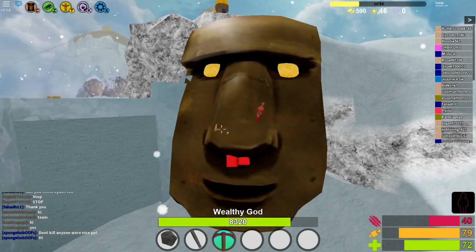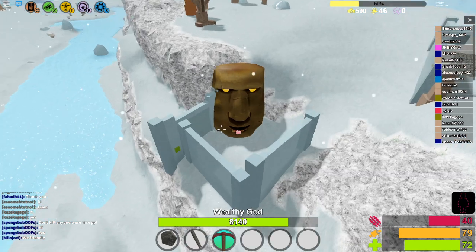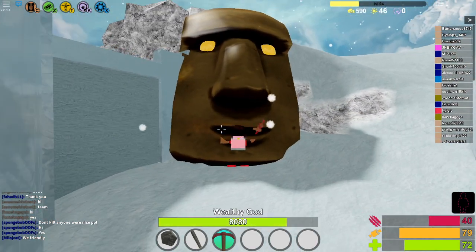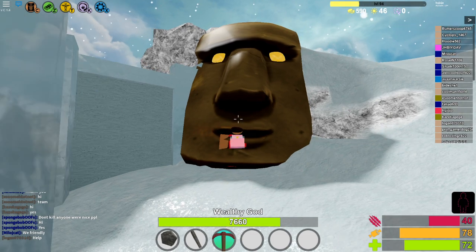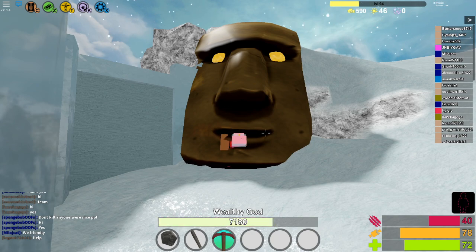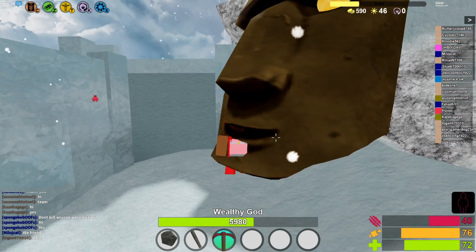The gods look so weird in this game. Now it's so worth it to mine stuff because the weapons got buffed. Some weapons used to do only 10 damage — that was the worst. But now weapons can do up to 60 damage. Adderite and above does over 60 which is super OP.